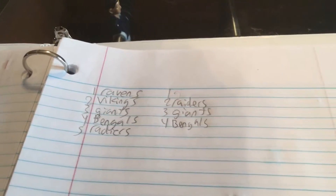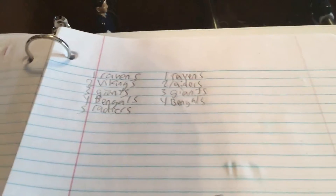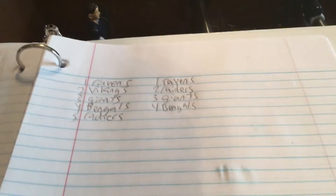I decided to only do five, so the fourth pick is Bengals. We're going to be starting to narrow it down. And the fifth is my second favorite team, the Raiders. Lions have been narrowed down into the top four. Bengals have been narrowed into the top four. Raiders have been narrowed down into the top four picks. And Ravens have been narrowed down into the top four picks.